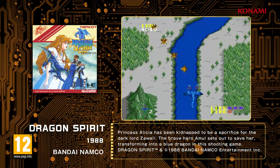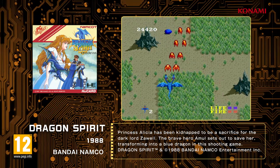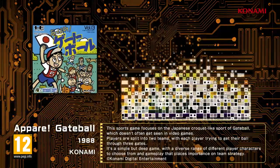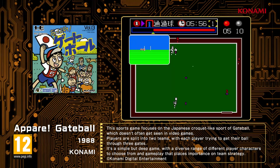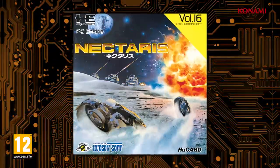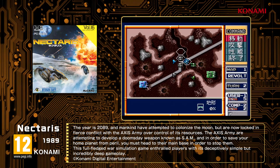Dragon Spirit, a vertical scrolling shoot-'em-up where the player controls a flying dragon. Apare Gate Ball, a novel sports game based on Gate Ball, a Japanese variant of Croquet. Nectarus, the Japanese version of the full-scale turn-based strategy game Military Madness.